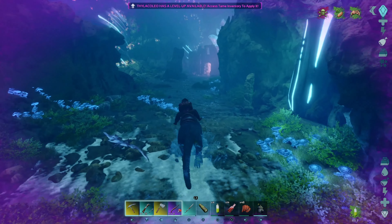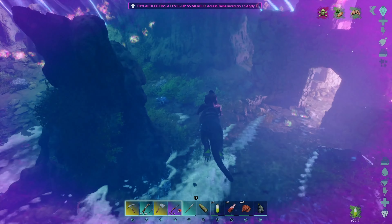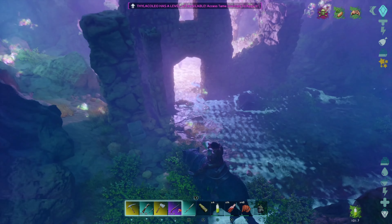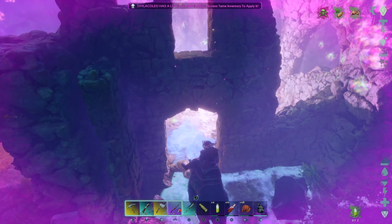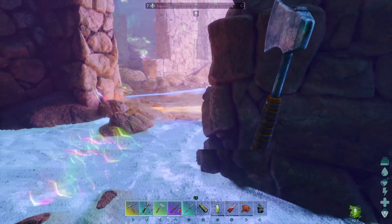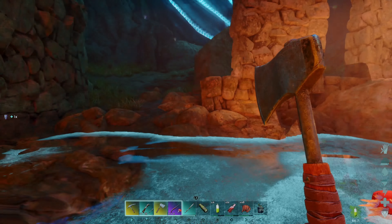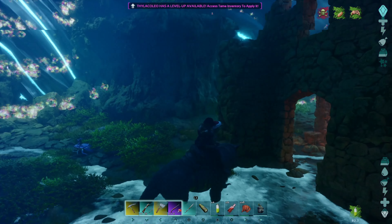Artifact time. But first, one more explorer note while we're down here — I found two in here. I know there's a third somewhere but haven't found it yet. There's the other explorer note right outside of this room that we can't get into. But this is where the artifact is, so let's go ahead and grab it real quick. And bingo — the Artifact of the Devourer is ours, just like that.